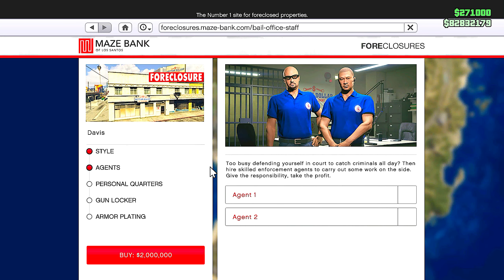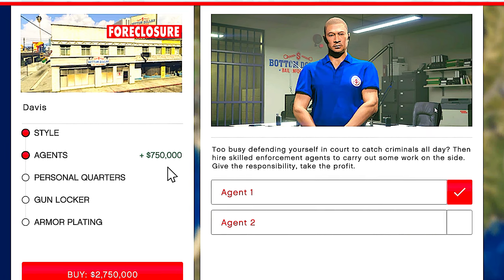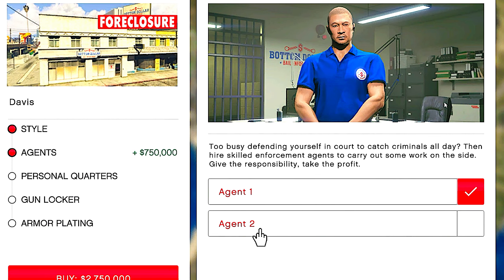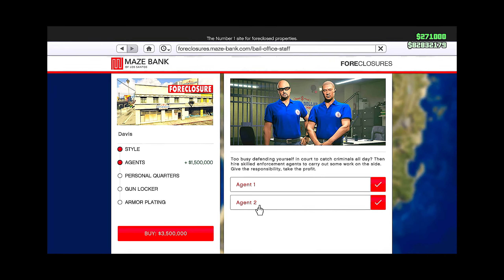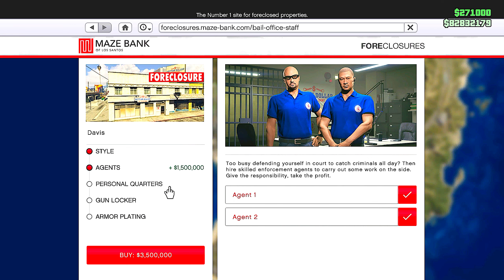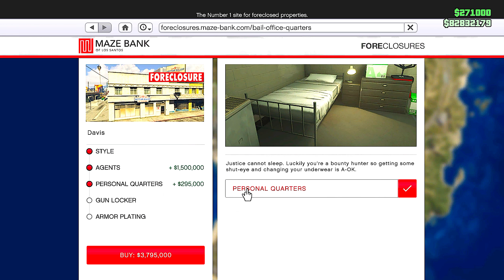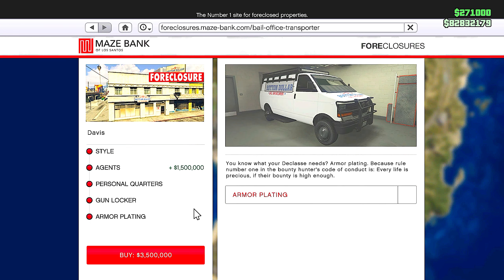For upgrades, you can get two agents and each one costs $750,000. I've tried these agents and let me just say it is very slow. They do make you money, so you'll eventually make that $750,000 back over time. If you buy both agents you'll need to recoup one and a half million dollars, which is possible but will take a long time.